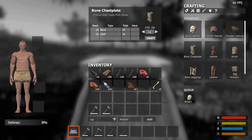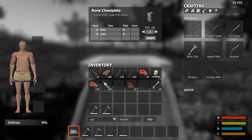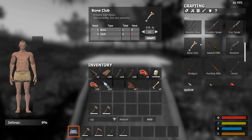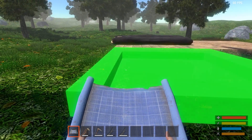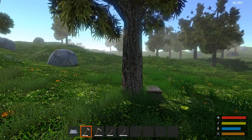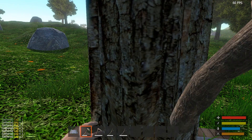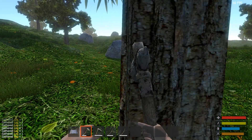Bone chestplate — bone and cloth. We need cloth. How do you make cloth? Maybe there's a plant we can gather plant fibers from. We can wear this — it looks sweet. There's durability on this item. Look at it going down with every swing — we gotta keep that in mind. We haven't got any rocks yet. We'll see the rocks here in a second.